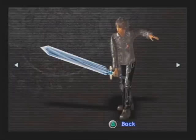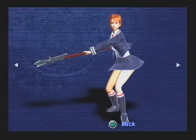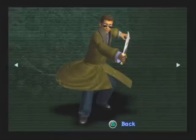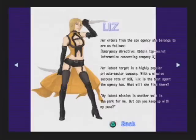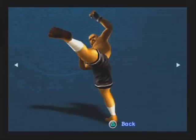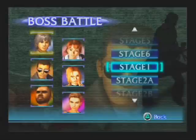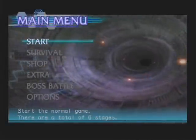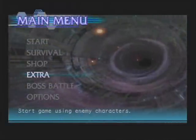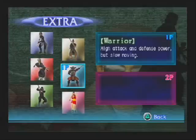Beat the game once and you unlock a few things. The gallery gives you a bit more information on the characters, and also shows you how crappy the characters look compared to what they were supposed to look like. You also unlock boss battles, which lets you fight only bosses — not sure what purpose this would serve, but it's there anyway. Another thing that's unlocked is extras, which allows you to play the game as enemy characters. It would have been a nice touch if they weren't so garbage.